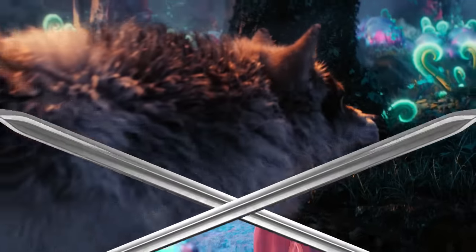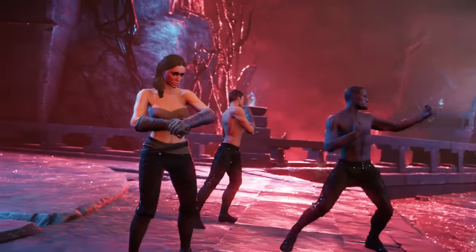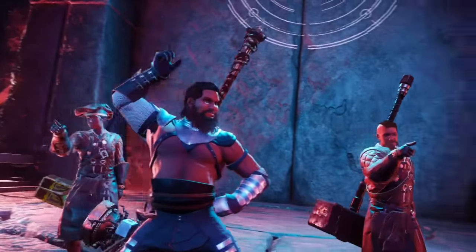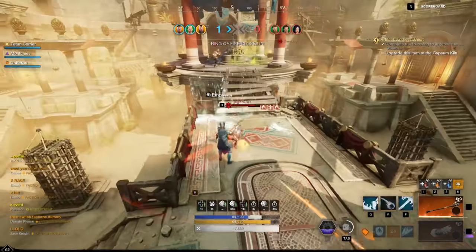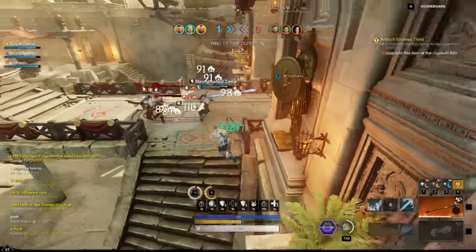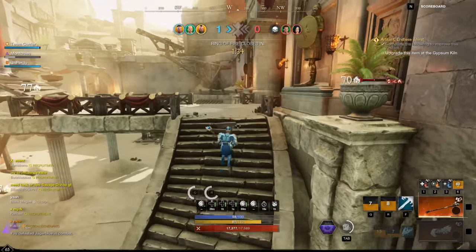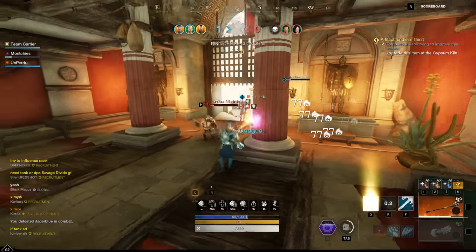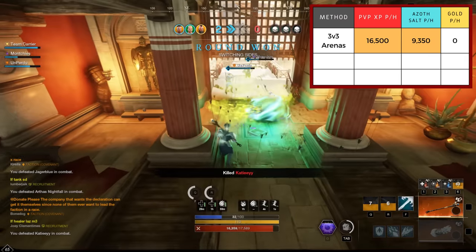The first method is grinding 3v3 arenas. For winning a 3v3 arena, you're rewarded with 2,500 PvP XP and 1,350 Azoth's Salt, plus you can get a reward cache, though they usually give you junk. Losing a match gives you 500 PvP XP and 350 Azoth's Salt. I did a total of 5 matches queuing solo — the fastest was 3 minutes 40 seconds, the longest was 8 minutes 40 seconds, and the average was 5 minutes 40 seconds, meaning roughly 11 games per hour. Assuming a 50% win rate, spamming 3v3 arenas for a whole hour — with 5.5 wins and 5.5 losses — you can expect 16,500 PvP XP and 9,350 Azoth's Salt per hour. Not bad, but let's see if the other methods can beat those numbers.